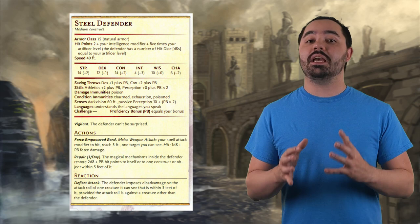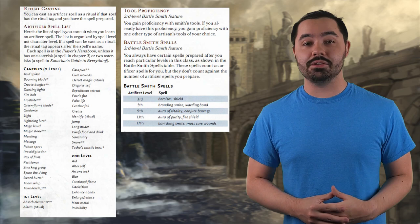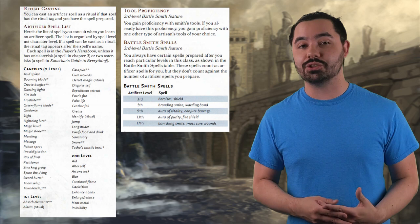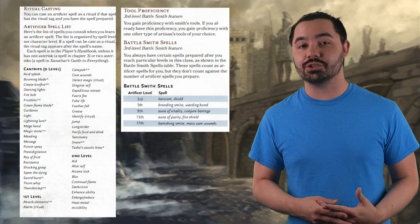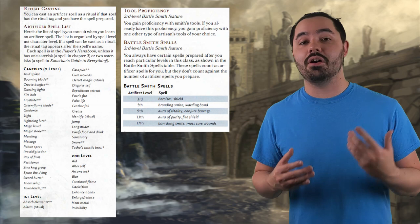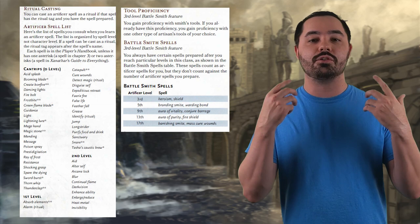Where this dip really shines is at level 3 when you pick your archetype, the Battlesmith. As a Battlesmith, not only do you get proficiency in martial weapons, but you can also use your Intelligence as your attack and damage modifier with the weapons you are proficient in. Additionally, you get a Steel Defender, which is a companion with a bunch of hit points that can help you in battle, impose disadvantage on enemies' attacks, and really do a lot of work. Also, at third level, you can cast three first-level spells per long rest — things like Cure Wounds, Shield, and various Rituals such as Alarm, Identify, or Detect Magic. Being able to use Intelligence as attack and damage rolls really opens up your options, and I think it is ideal for Bladesinger wizards.